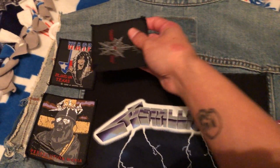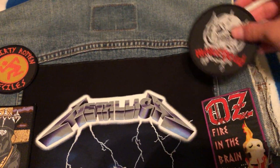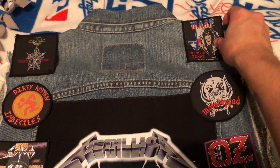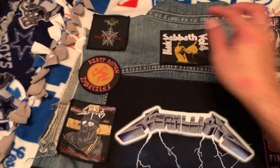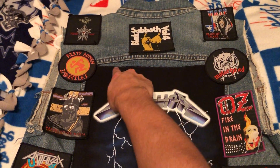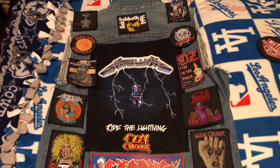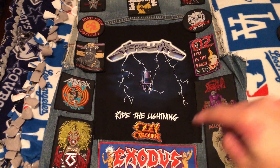I'm thinking I get these two circle patches or these two square patches — put WASP here, Celtic Frost up here like this. Or I could not use those for the corners and use the circle ones instead. This one can go up here on the shoulder, this one up here on the shoulder, and then Black Sabbath in the center. I kind of want to get one of those big back logos up there and then the back would be complete. What do you guys think of this layout? Let me know in the comments.